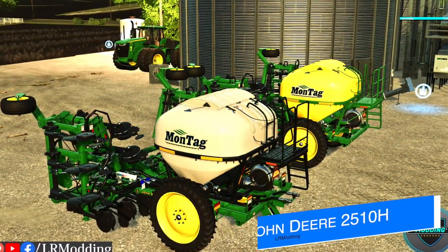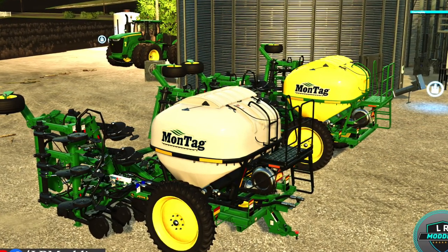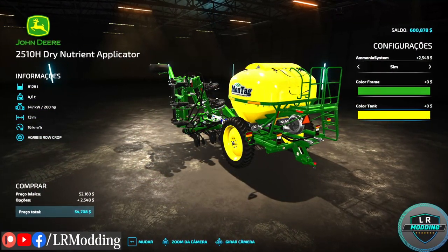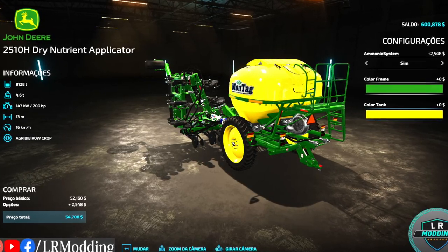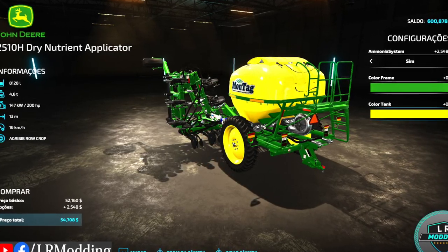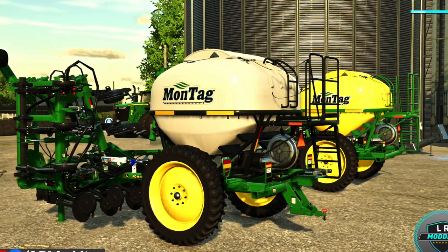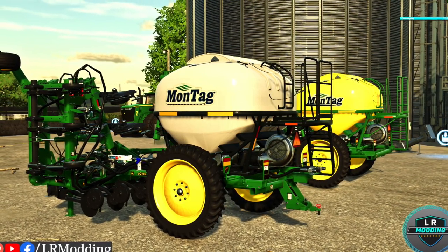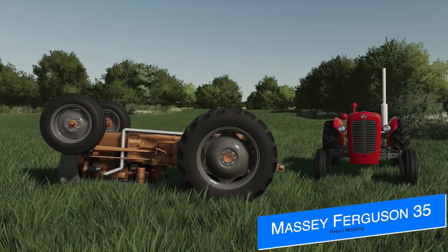LR Modding is continuing work on his John Deere 2510H dry nutrient applicator. So far the modeling, UV map, textures, UDIM, and Giants Editor work are all completed — now he's working on getting it all in the game. There will be two different versions: one for ammonia and one for solid fertilizer, this being the latter. In the past he has released mods first for PC and Mac on third-party sites, then dropped them on the mod hub for all platforms, and that's likely what he'll do here.